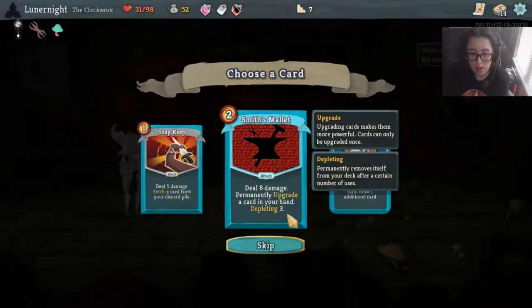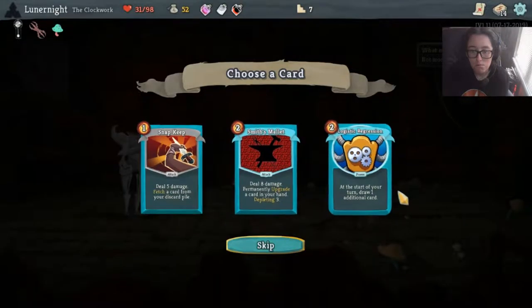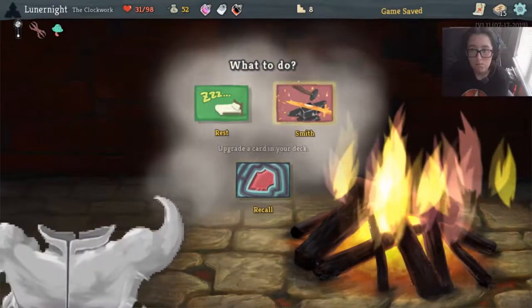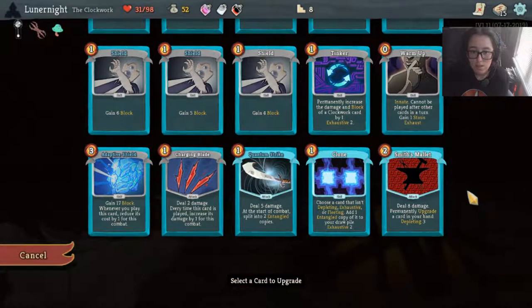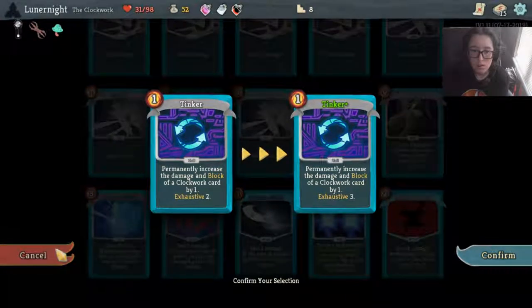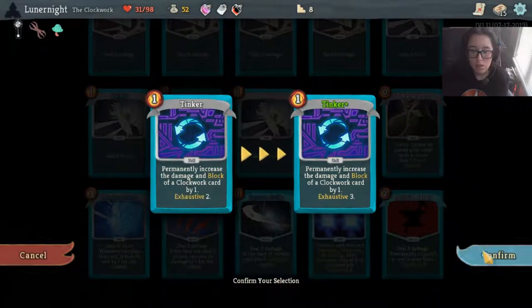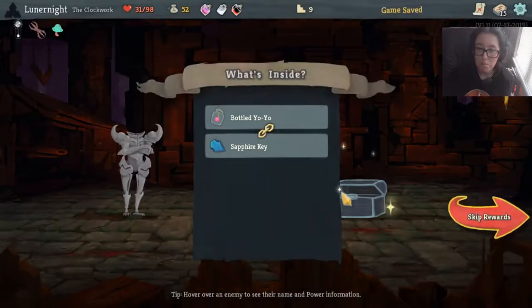Permanently upgrade a card in your hand. Completing three. That makes me take less. Smith card - I don't see any reason to upgrade you. I kind of want to upgrade Quantum Strike though, or Adaptive Shield. Let's upgrade Tinker so I can upgrade my cards more during combat. If that makes sense.